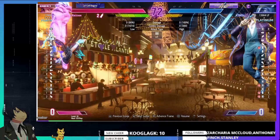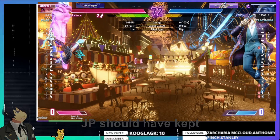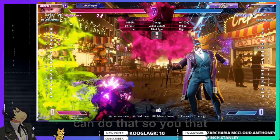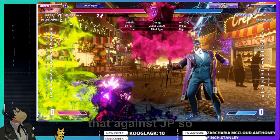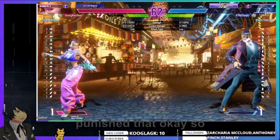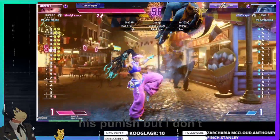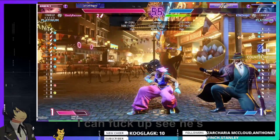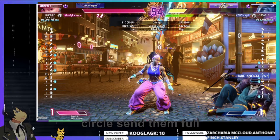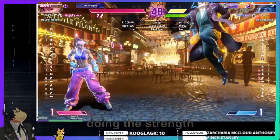In this matchup, he clearly doesn't know that. JP's problem is he shouldn't be jumping in — as a JP player you should not be jumping at all unless someone's coming to you. JP should keep going on offense with his zoning. Kimberly can abuse that against JP, so that's very good. What JP needs to do is learn jab, jab, did I hit — quarter circle, send them full screen, start zoning. That's what he needs and he'll do a lot better.